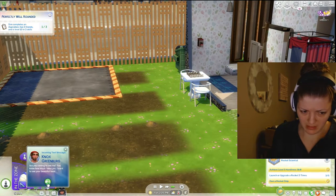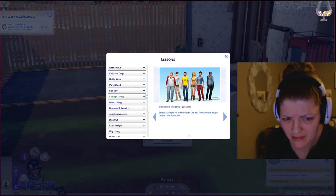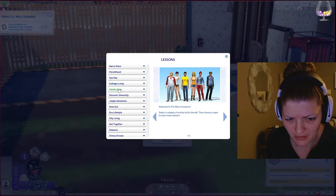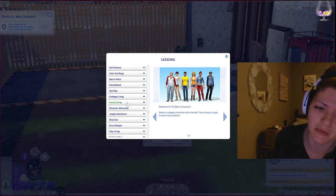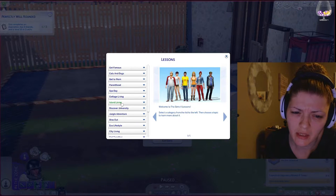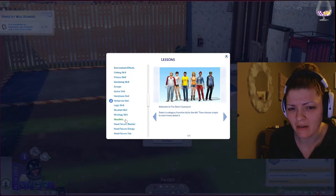Let's see lessons - get famous, cats and dogs, island, eco lifestyle, city, seasons. You'd think they'd put it in alphabetical order but I guess not. Build mode, live mode, create a pet, create a sim. Oh cottage living! Oh my god that's what it's called, cottage living not country living. Wait, where's the scenarios - community, where's the scenarios?